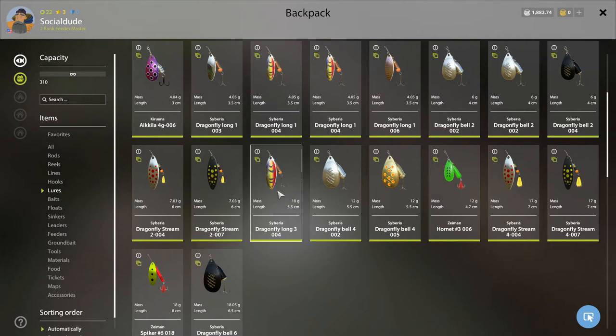We've got the tiger-pattern Dragonfly Long 3004 — this is the 10-gram one. Every once in a while it might catch something. We just started experimenting with the bigger lures and occasionally we can catch something on them, but we haven't gotten to an area where fish are really taking the bigger lures that are 10 grams or above.